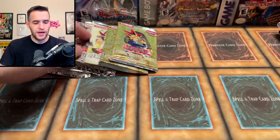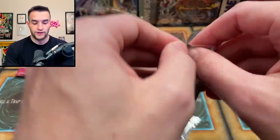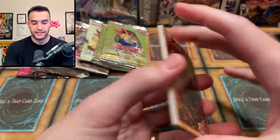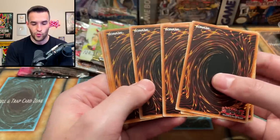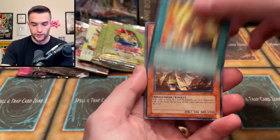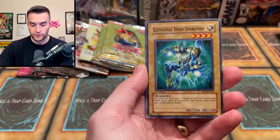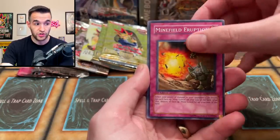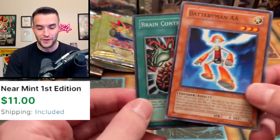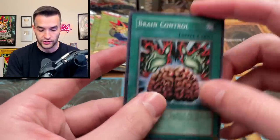Next up, let's do a Lost Millennium. I'm assuming this is a retail pack — if it's a hobby pack, that's insane. Let's try and pull the Gear Golem or something amazing. We've got Guardian Statue, Kamenate Blow, Earth Charmer, Battery Charger, Elemental Hero Sparkman, Minefield Eruption, Elemental Hero Clayman, Brain Control — we got a Super Rare — and a Battery Man AA. That's a Super Rare Brain Control, and that's a really good one actually. Two foils already — are we two for two?